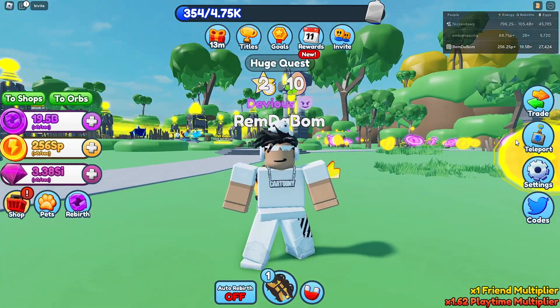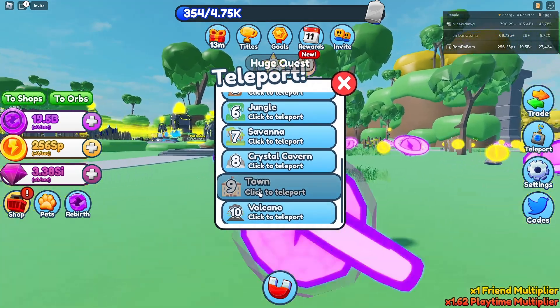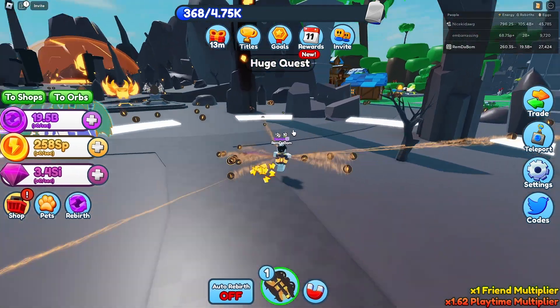Now we're going to get into the new worlds. The two new worlds are Town, which is 25 QI, and Volcano, which is 350 QI. I might be wrong, but I think that's the price. I know — it is really cheap.